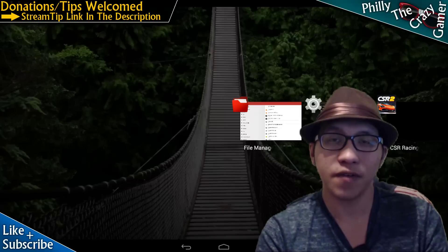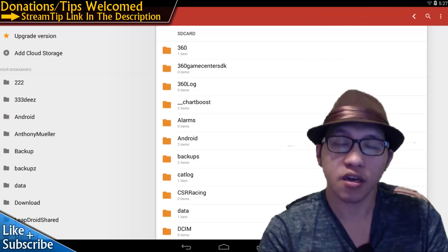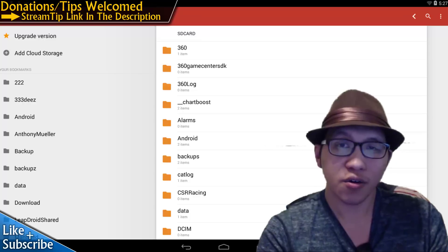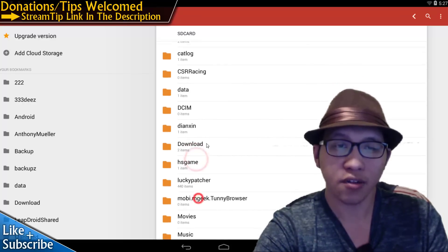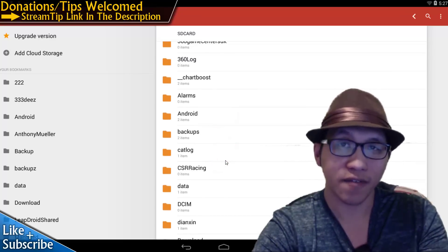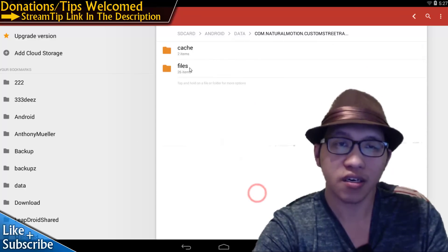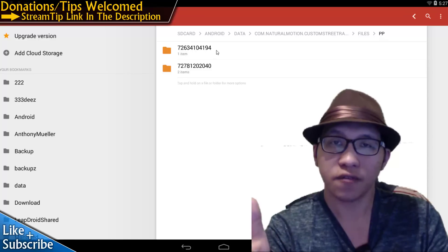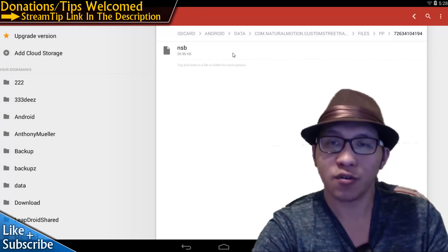You can also speed that up as long as you have the save file from your banned game. All you do is get your old save and move it to your new account. Go to where your SD card or internal memory is — basically the folder that has your alarms, Android, DCIM, download folders, those generic folders, movies, music, notifications, pictures. Find that folder. Then go to your Android folder, your data folder, and find your com.naturalmotion.customstreetracer folder. Go to files, then go to PP. You're going to have two folders — one is going to be the ID for your new account, and one is going to be your older one. The bigger NSV file will be your old banned account.